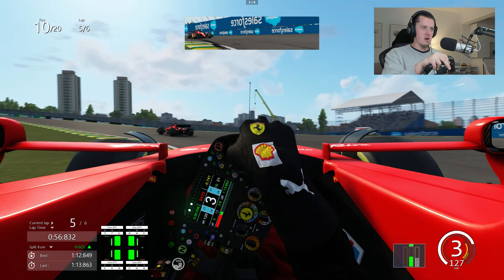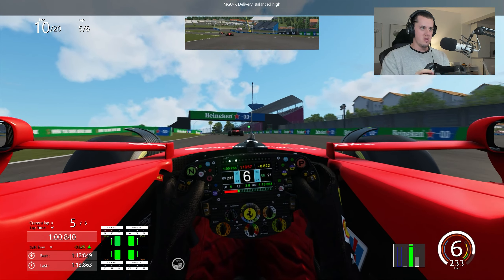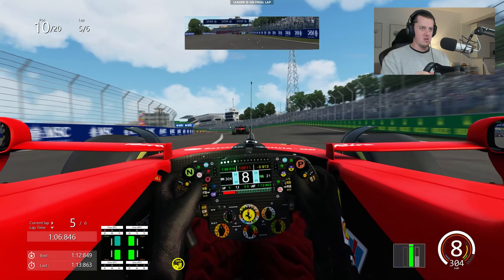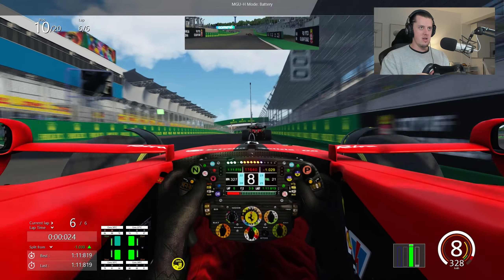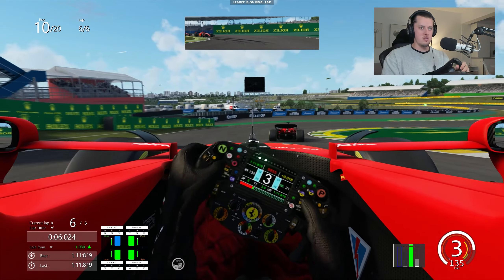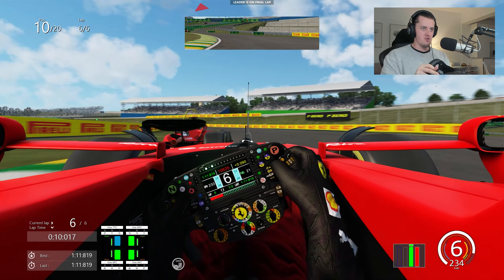Can we nick P9 here? We're going to crank up the engine mode to waste no time and get this move done. Battery is a bit marginal — you can see on the dash we're into the red, so we don't have a ton to work with. But here we go, getting the run. Can we get close? Really locking again there, trying to have a little look on the inside. Really good through there — so strong.